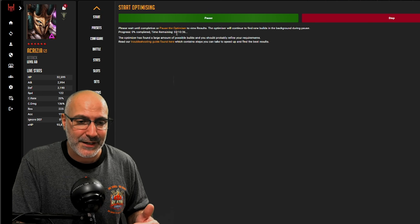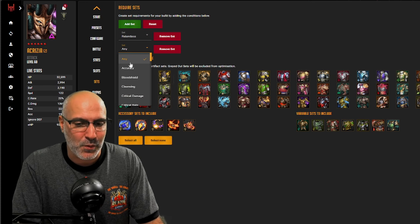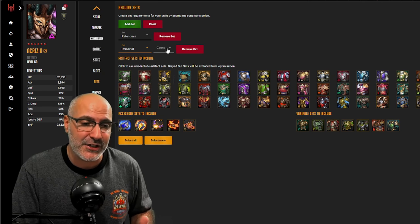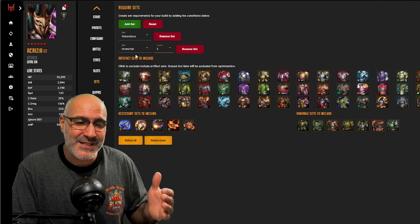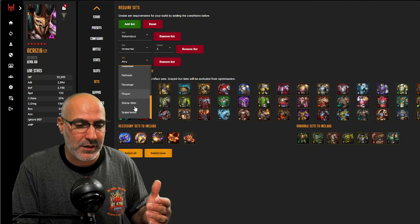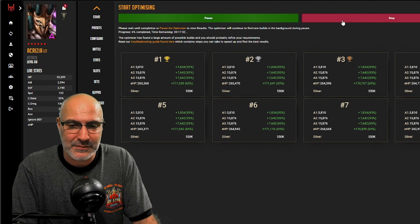For glyphing, I'd go with five-star glyphs. I don't care for speed or accuracy glyphs much. Let's hit optimize and see what we get. Running the optimizer — it's working pretty fast. I forgot to put the sets in, so I'm going with relentless. I also want to try a two-piece immortal set, because if she's taking a lot of turns and is the last damage dealer she can heal up, and with the built-in damage mitigation she won't be taking huge hits anyway.